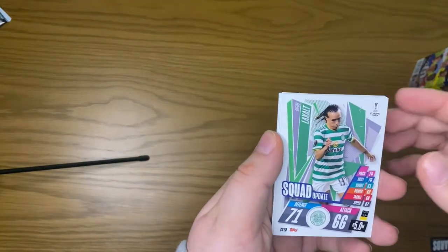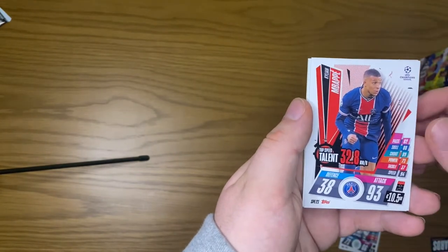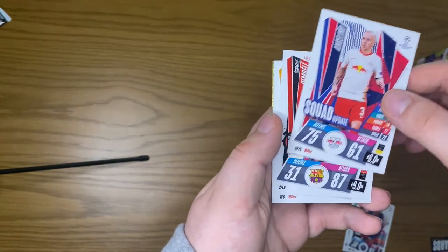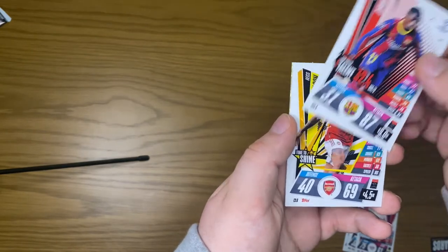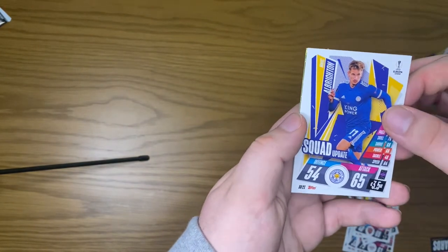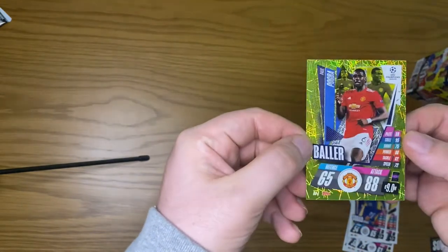Starting the next pack with Laxal. There's our first Kylian Mbappe — top speed talent. We have an Angelino squad update, Ousmane Dembele top speed talent, Rhys Nelson Time to Shine, Albrighton squad update, and a Paul Pogba baller.